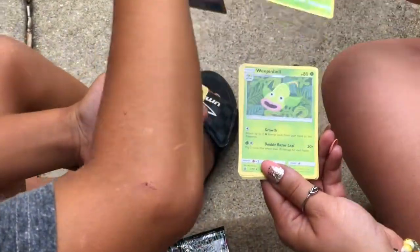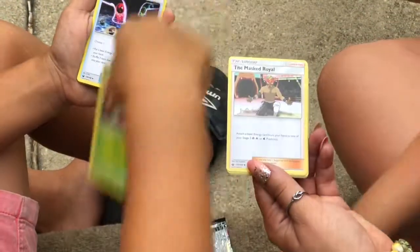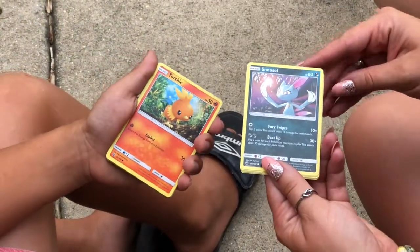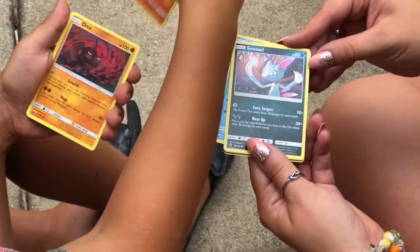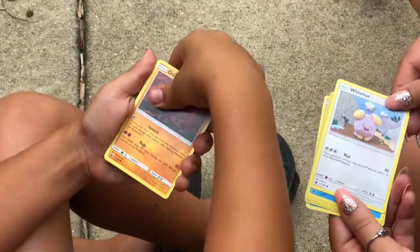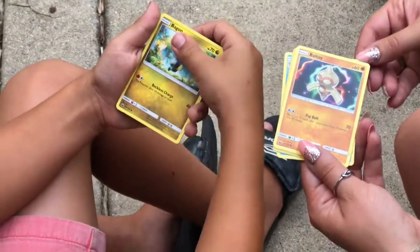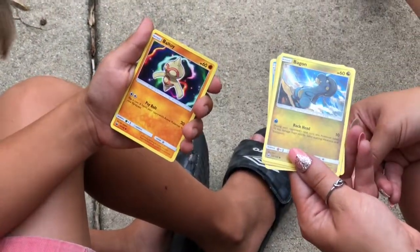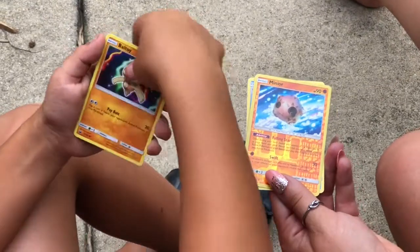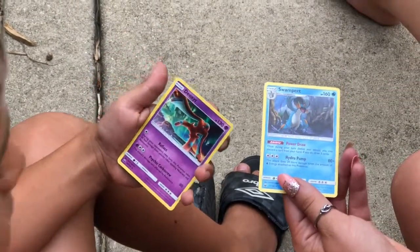Okay, next. What can I have? Scyther. She got Weeping Bell. Energy Recycle. Masked Royal. Torchic. Sneezle — I don't even know how you say that. Sneezle. Onyx. Sneezle. Mudkip. Bagon. Ball. Ooh, I got a Bagon too! There's different kinds. And I got a Deoxys. And you got a Swampert.